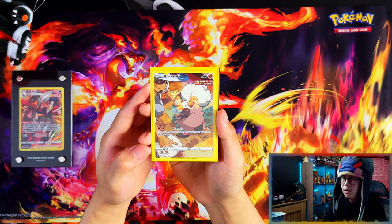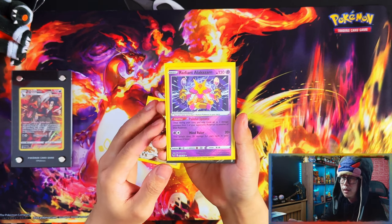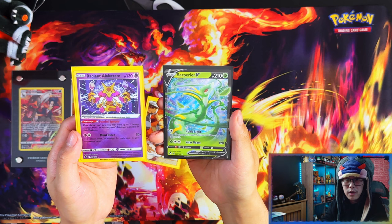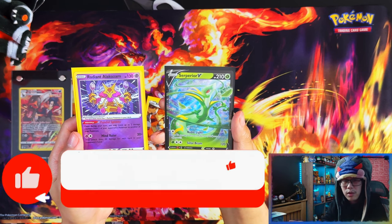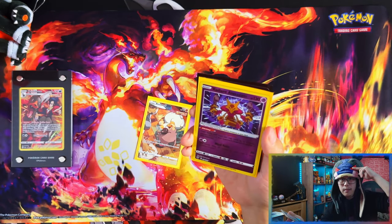Alright guys, a quick recap: we got a Trainer Gallery Rockruff, which is quite cute, a Radiant Alakazam — probably the best Radiant in this set — and a Superior V. But yeah, that was the Silver Tempest Elite Trainer Box, guys. If you enjoyed the video, I'd appreciate if you could leave a like, subscribe, turn notifications on for more, and I'll see you on the next one. Peace.